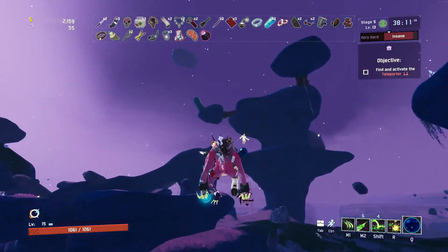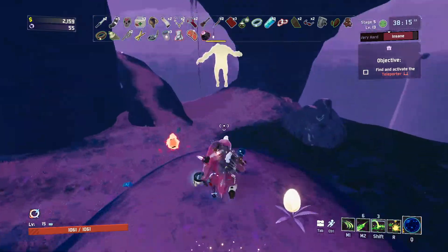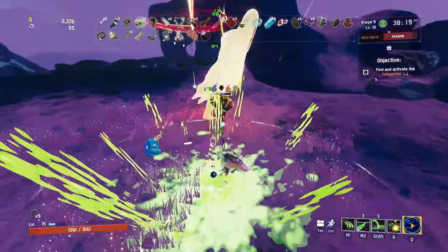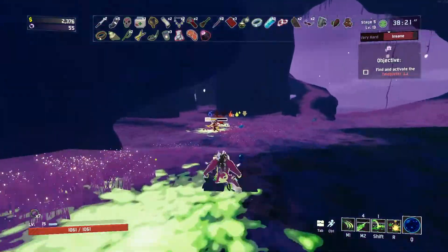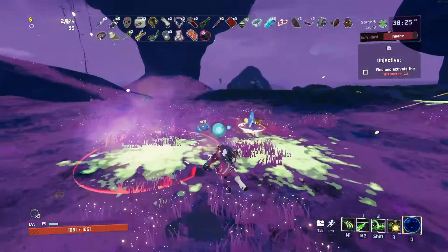If you do go with the death mark, you want to make sure that you have other things that work well with it to be able to get all the debuffs needed to trigger it. So get things that can burn, give the flame affliction, and also get the urn if you get the chance to get a yellow item.